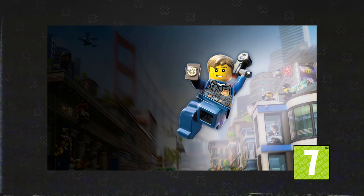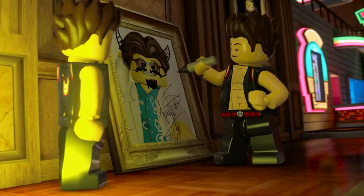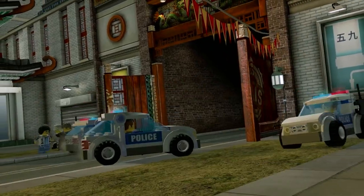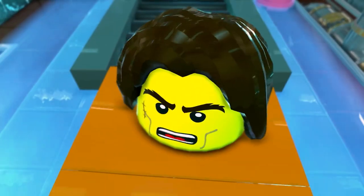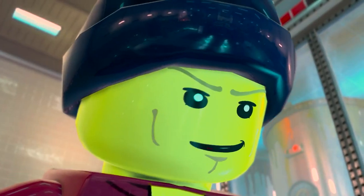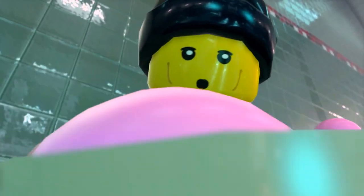Number 2: Lego City Undercover. This is basically your PG-7 GTA — an open-world action-adventure game, but forget about the excessive violence, drugs, gambling, and hookers. You'll find none of it here. Instead, it's just family-friendly fun. What's interesting, unlike other TT Games productions, this one doesn't borrow from any other franchise.